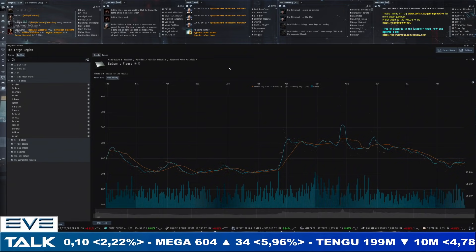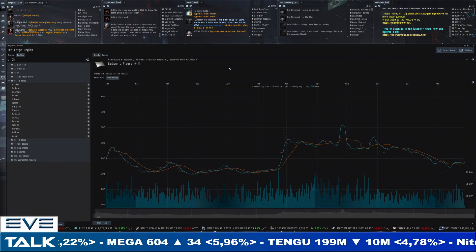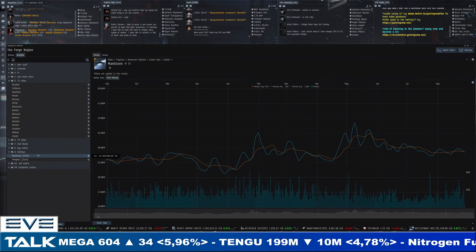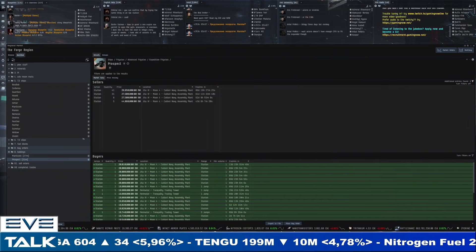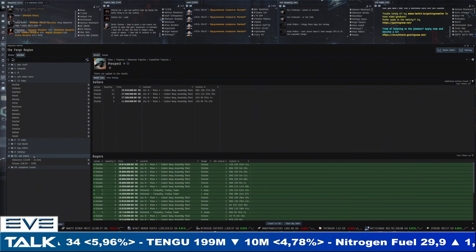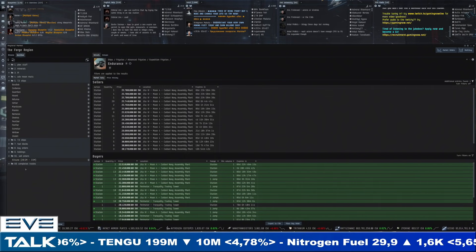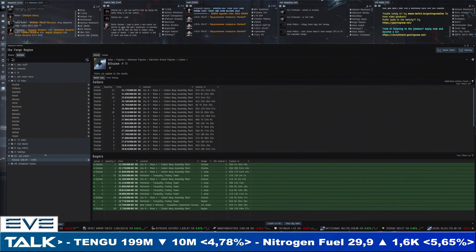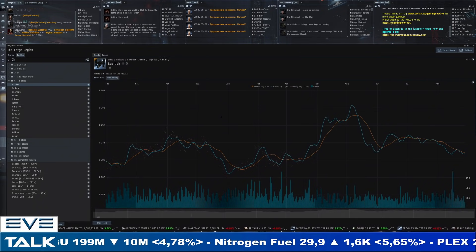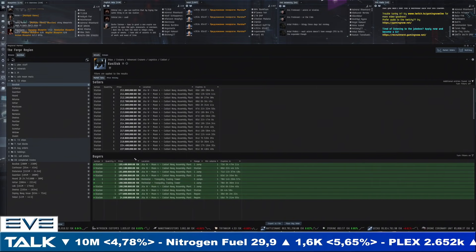Next up we've got the tech 2 ships. Still holding a Manticore for 27 million, which still can't really be sold at a profit, and a Prospect for 21 million. The Endurance emptied out all of a sudden — looks like it sold. Made about 5 million profit on an Endurance. The Kitsune probably won't sell but we'll keep it. For completed trades as a reference point: the Basilisk chart is starting to see a little bit of pressure but staying above 200 million — still too early. Buyers are at 195 million, starting to be a little more interesting.